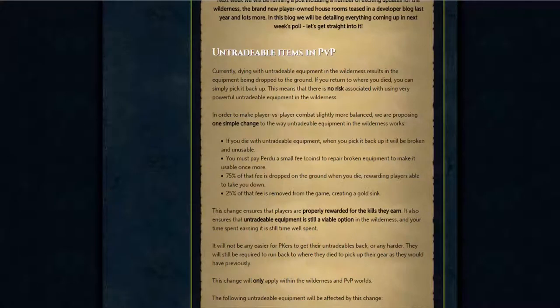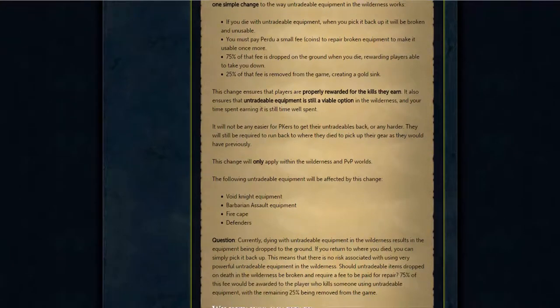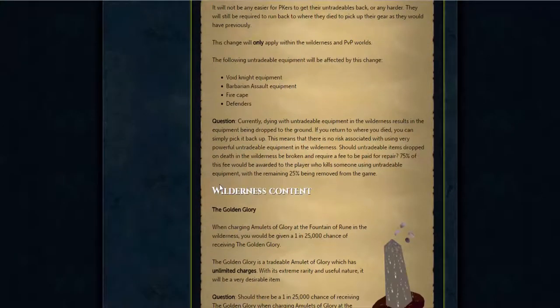Let's start off with the untradeable items in PvP. Basically, you're going to be charged for any item that is untradeable that you lose in the wilderness. This only applies to defenders, torso, any barbarian assault equipment, void knight equipment, and fire cape. I don't really see a problem with this. I'm pretty sure they proposed this a while back but didn't do anything with it. I'm not sure what the cost is exactly determined by, but I think it's going to work like barrows — it degrades and you have to repair it after a while.